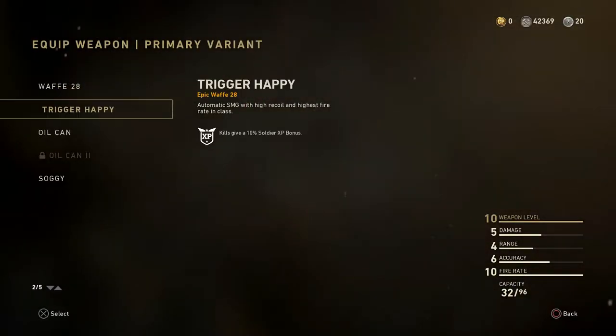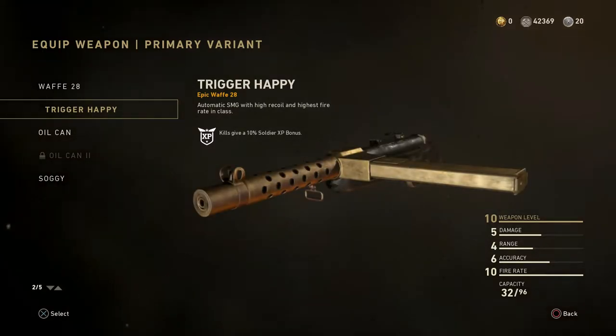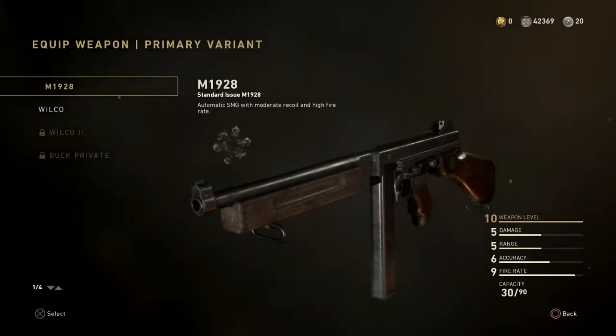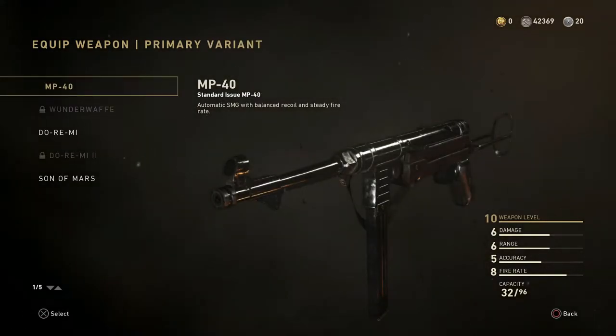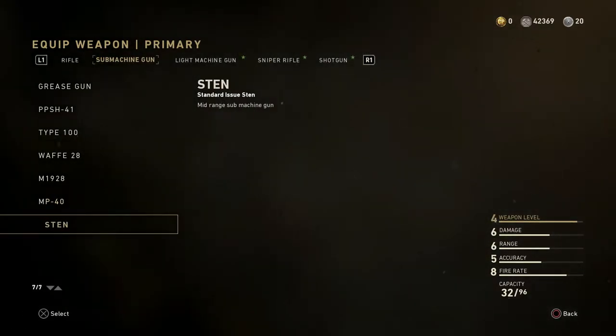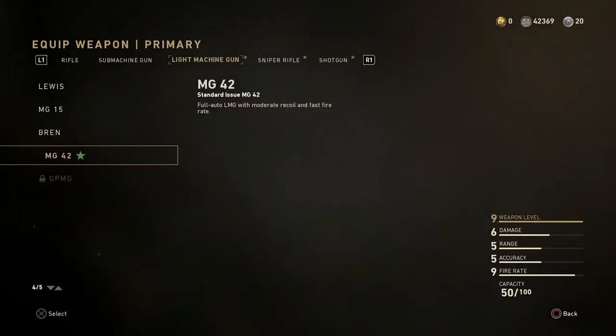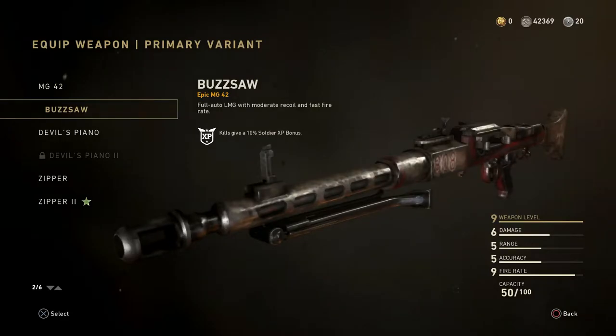I personally prefer to use the Trigger Happy, which you can get through the Quartermaster Collection — it's already gold and black, you don't even need a camouflage on there. In terms of the M1928 and MP40, we didn't get anything. We didn't get any LMGs really at all.